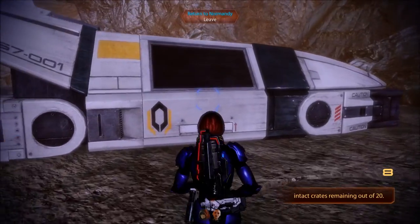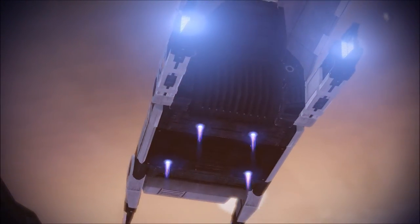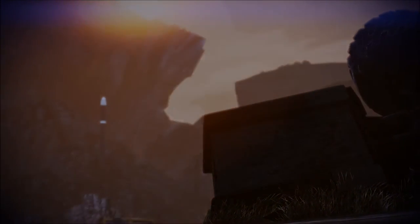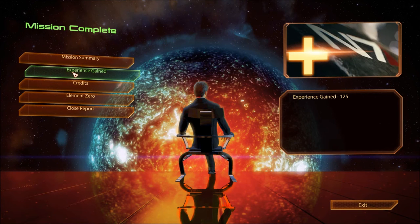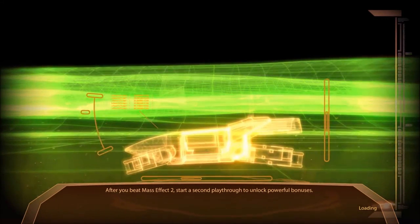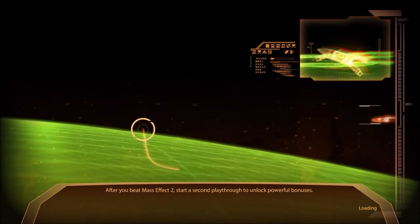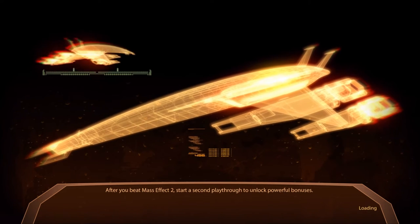There's nothing else - really small mission. Return to the Normandy. I failed - got 45%, 8 out of 20 crates were saved. Got 125 experience. Got those credits and 500 element zero. See if you could do any better, Illusive Man - I don't think so. All you do is sit in your chair and give orders. Small mission; we'll go check out the other system.